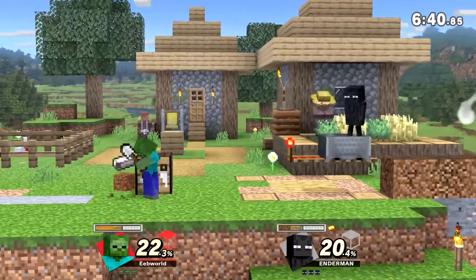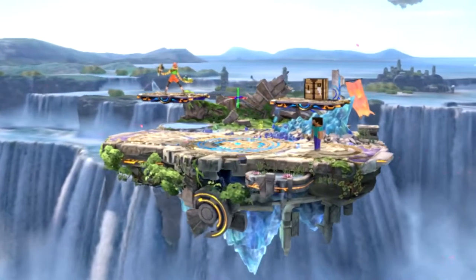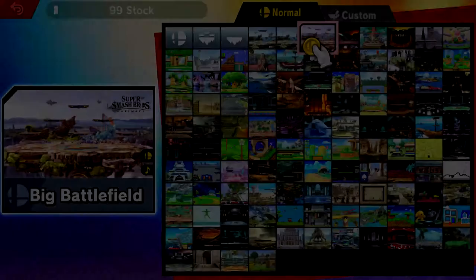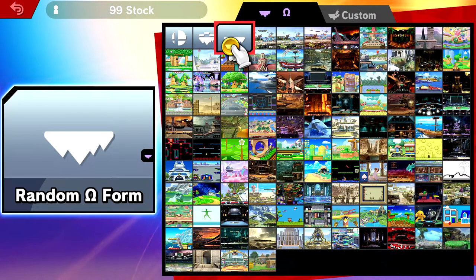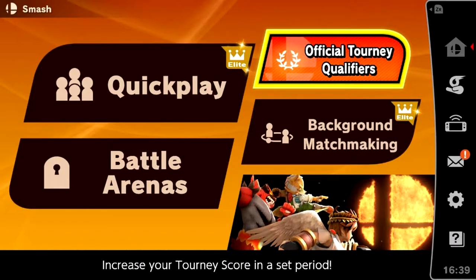Before this update, version 8.1 came out. This update was honestly a pretty big one. A new smaller variant of Battlefield was added, which is intended for one-on-one matches. Now, the three Battlefields and Final Destination can play any song from the game. There's a random Omega and random Battlefield option on the stage select. And finally, they added some ranked score system for online, but that's only exclusive to the Japanese version of the game.